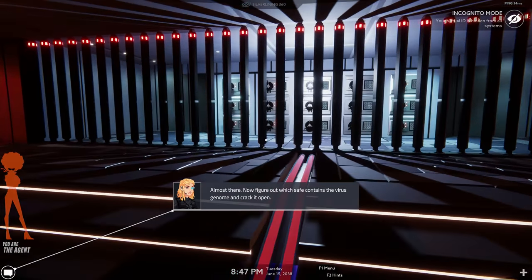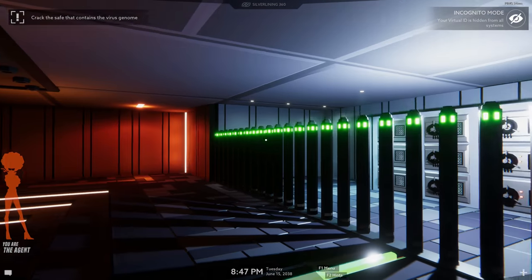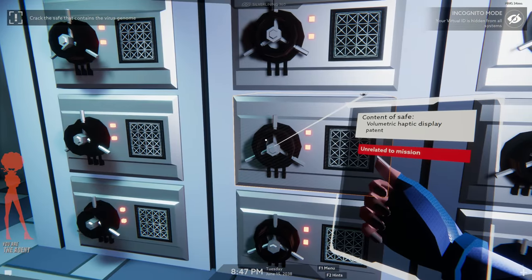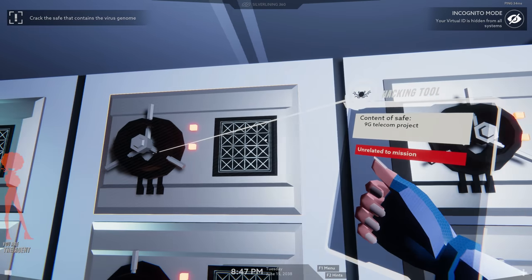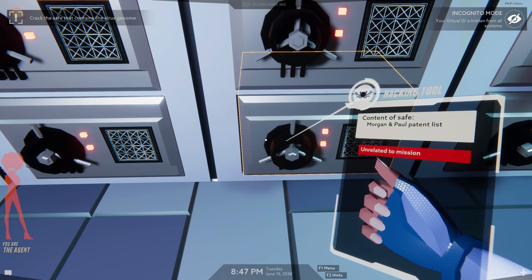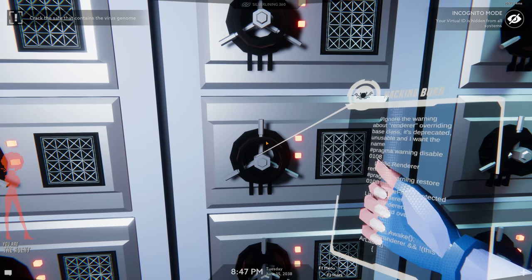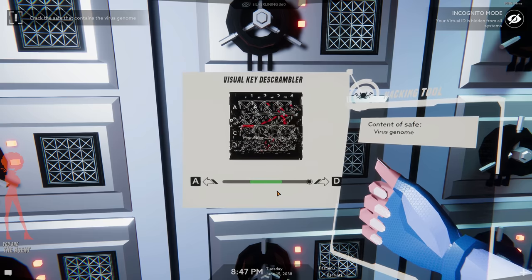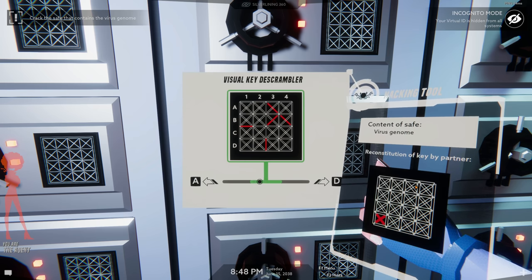We gotta find the virus genome — what does that even mean? Crack the safe! What am I looking at? Oh okay, so it is — yeah yeah, it's this one. Enter visual key to unlock the safe. What do you see? I've got X's in all the cubes, A through D, one through four. And I've got borders around those. Does that make any sense? Not really.